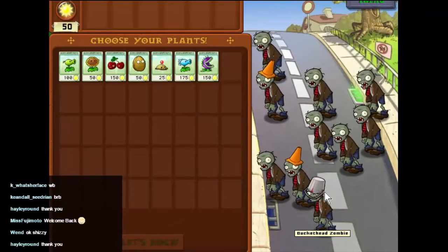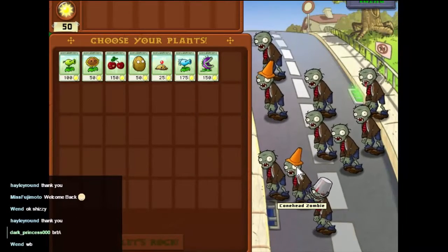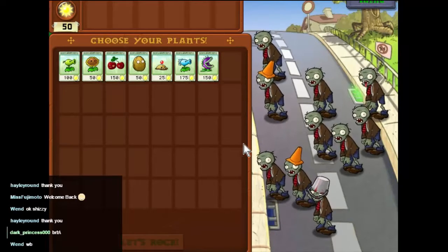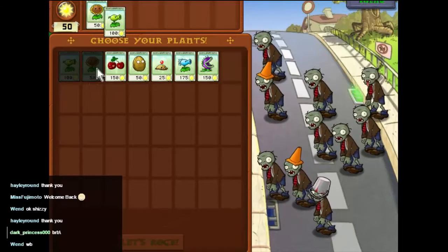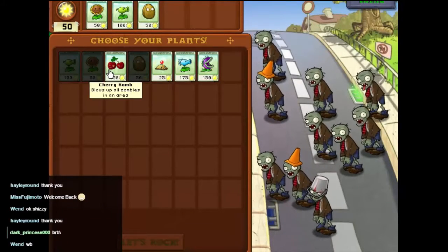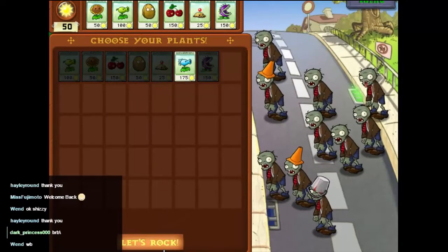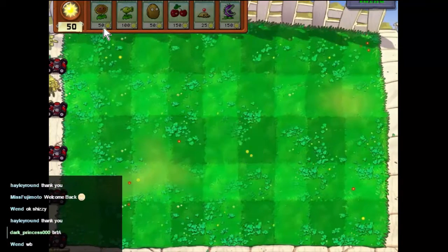Okay, so you see the ones with buckets — they're even more well-armored than the ones with cones. So we'll have that... yeah, we'll do this. There we go, that's our selection. We'll leave the cold one behind and just deal with the rest.